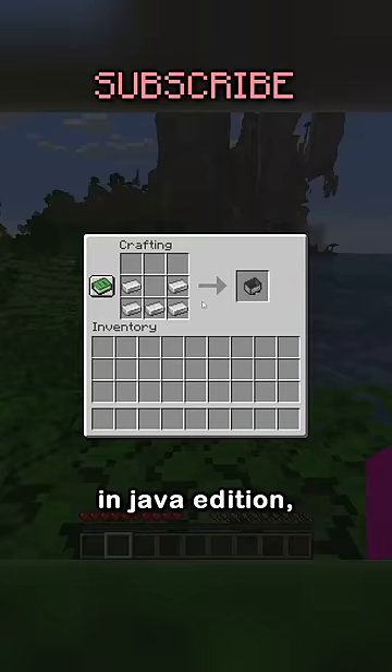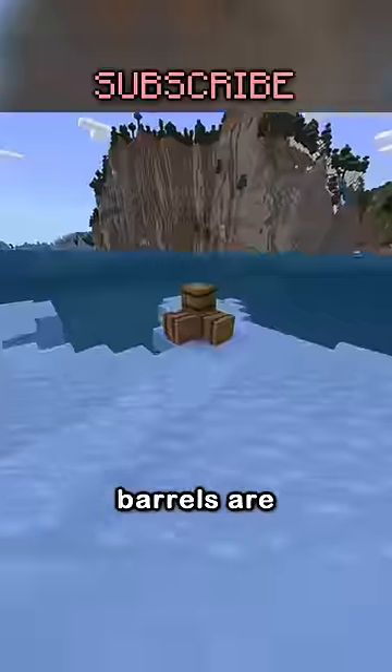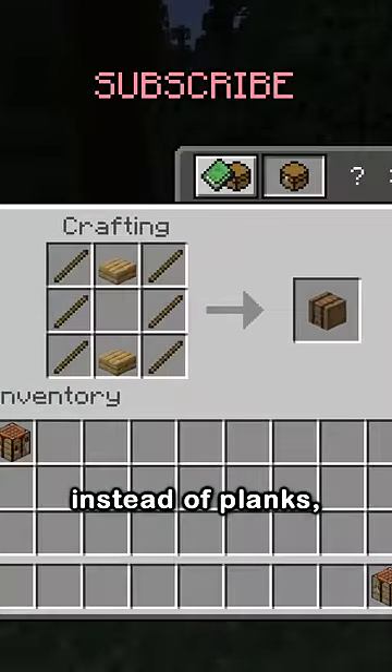Every crafting recipe in Java Edition is the same in Bedrock Edition, except two. Barrels are crafted with sticks instead of planks, which is kind of weird, but isn't too crazy.